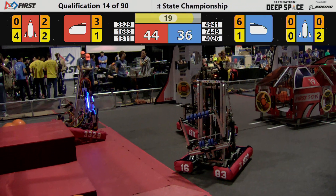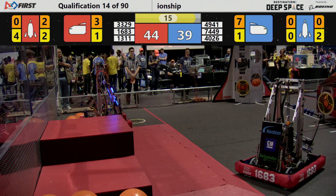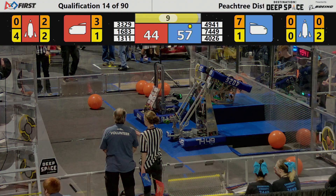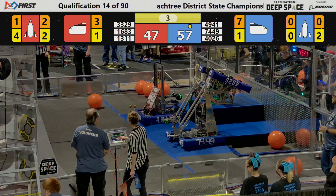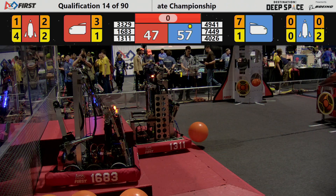4941 running around the board with cargo as we hit T-minus 15 seconds. Wild Bots look like they're on level two for the red Alliance. We have a nice flip from 4026 on level three for the blue Alliance. All robots on deck on the blue with three seconds left to go — we have all on the red. This match is over.